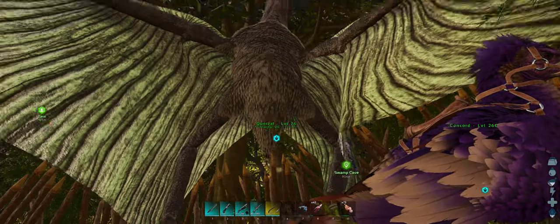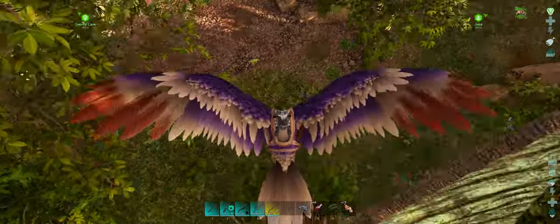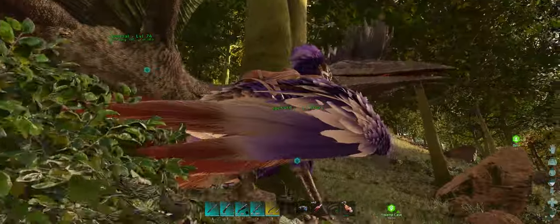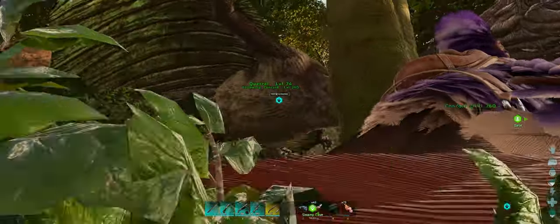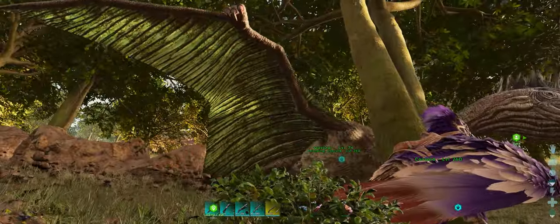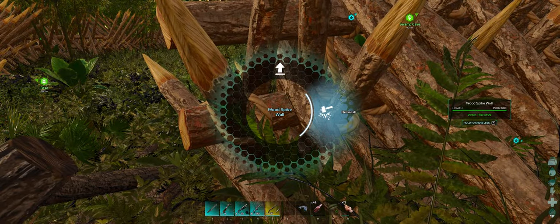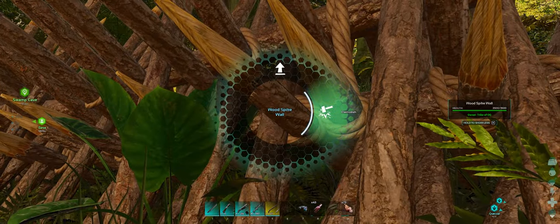We got ourselves a quetzal with 100% taming effectiveness. The only thing we're going to put into stats on this particular quetzal is stamina, because what we'll do then is we'll build a trap on it and use it to capture a higher-level quetzal. At least that's the way it worked in the old days, so I'm assuming that's still how it works. I'm going to pick up these spike traps, go back to the base, get my metal gates, and then we're going to go back.